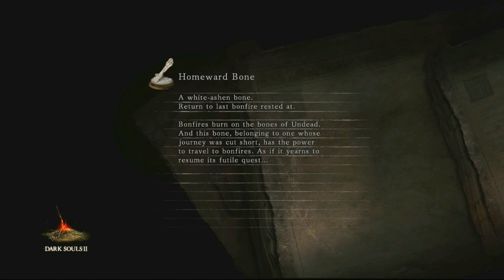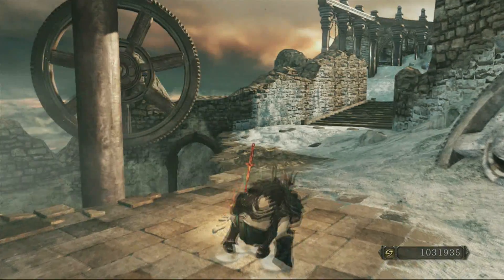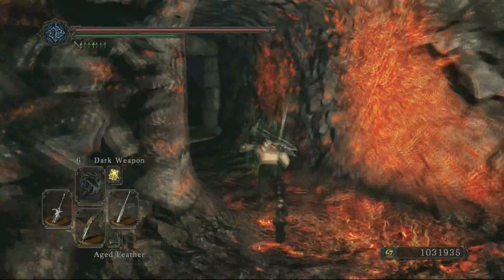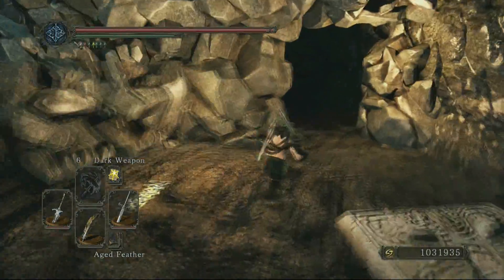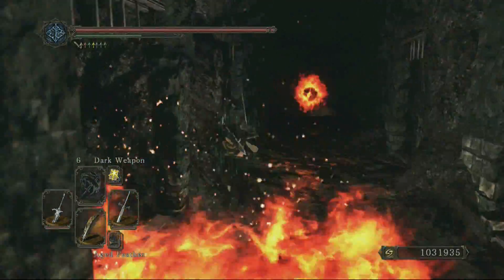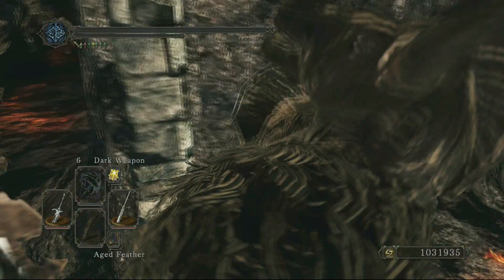My plan for this video is to go try to beat the Smelter Demon — we fought him before and got our ass kicked, but I want to try again. What I realized is that if you pull this lever, that back gate will actually open, but if you don't run for it right away it will close and you can't get through. And I'm dead — super dead.